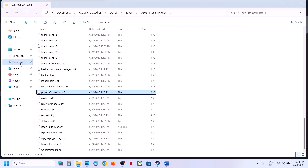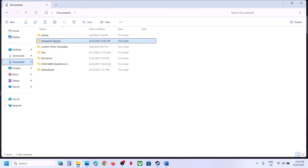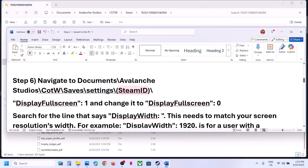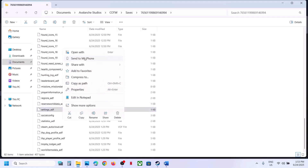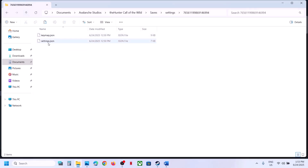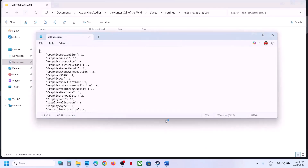The next step is to go to the settings folder. Go to Documents, open the game folder, then open the saves folder, and open the settings folder. Find the 'settings.json' file, right-click, open with Notepad.